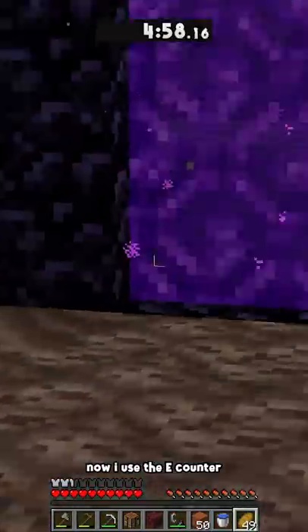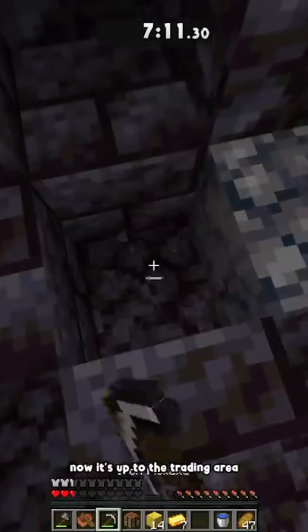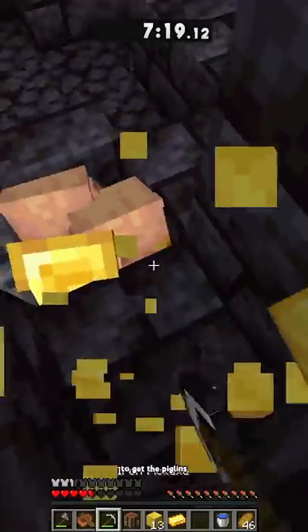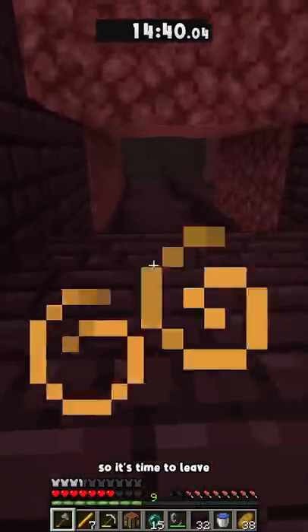I spawn right next to the fortress. Now I use the e-counter to find the bastion and it looks like it's down here. Now it's up to the trading area where I break a gold block to get the piglins angry and come trade. Now I have seven blaze rods, so it's time to leave.